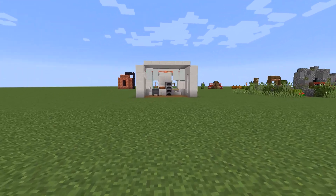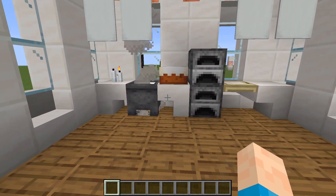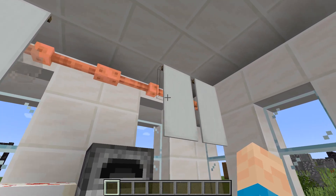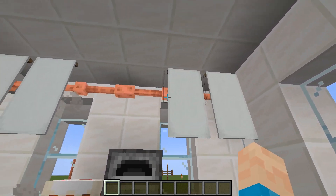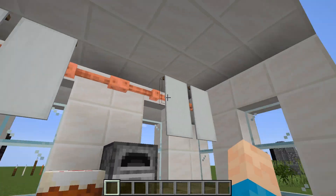Starting off with our first one, we actually have a little kitchen going on. I'm going to show you a few tips and tricks. We're using rods on the top and banners connected to those to make some makeshift curtains, so you can pull them along and have them on one side or both sides.